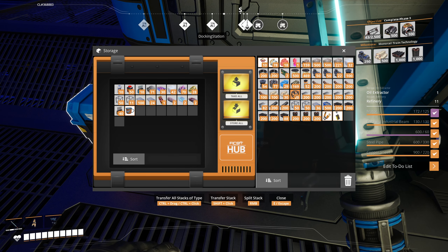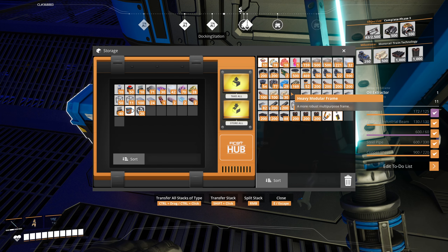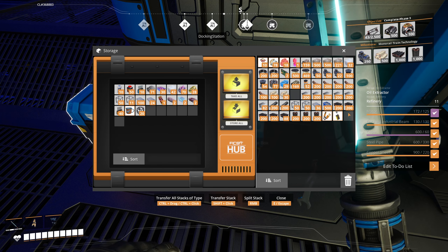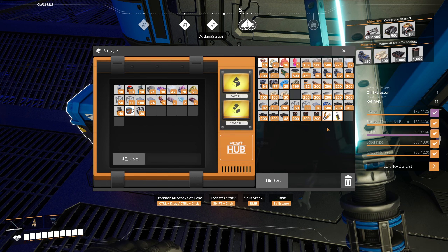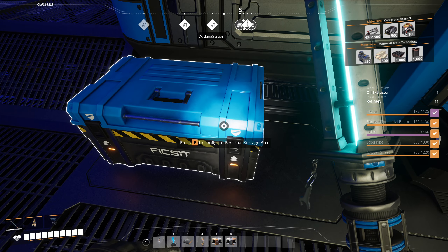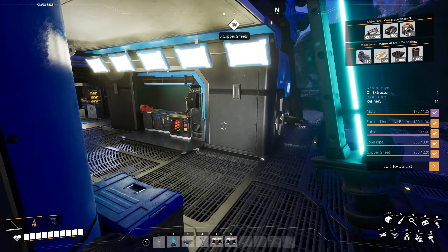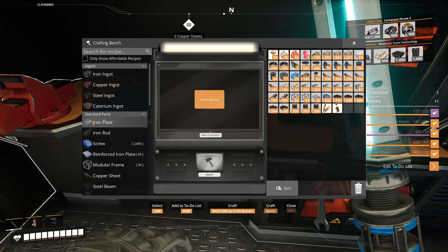I would like to take some fluctuators with us, in case we run into any Mercer spheres so we can set up the dimensional storages for the quartz production. I'll put down the heavy modular frames.